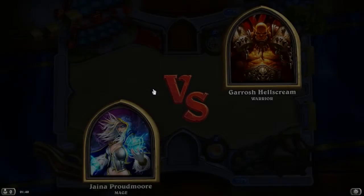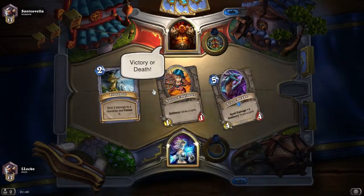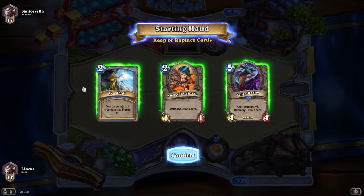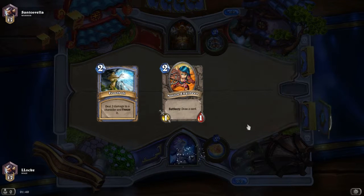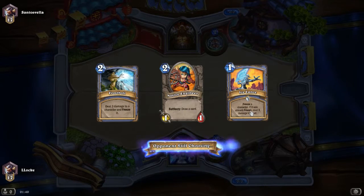The first match of the evening is a Warrior. Pretty decent starting hand — I can keep the Frostbolt and the Novice Engineer. I'm getting rid of the Azure Drake for now, and I'm getting a nice Lancer in return.